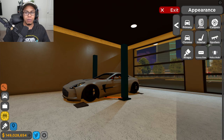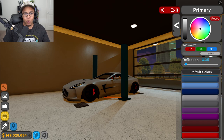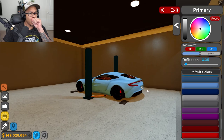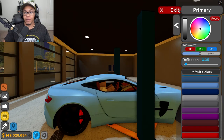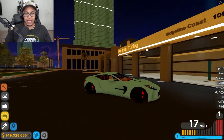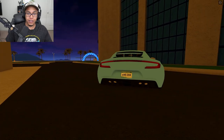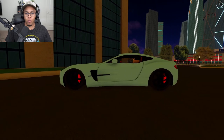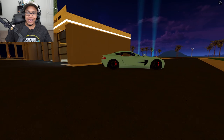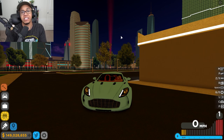Now we gotta do a little customization on the wheels — blacked out wheels, and I think we're gonna do some red calipers. I kind of want to change this car to baby blue. Bro, what the heck — this car looks so freaking good! Look at the little baby wing. Baby blue with the red calipers and the black wheels — this thing is fire! Now we gotta go test this out on some races. Let's head to a public server.